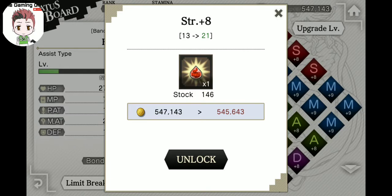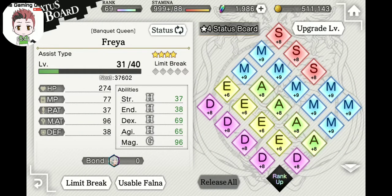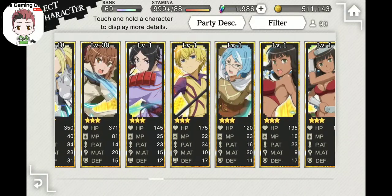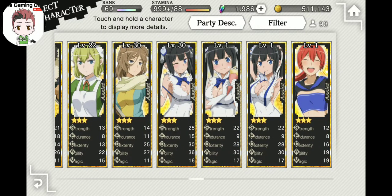Limit break as many characters as you possibly can. Get them as high up as you can, because there are missions that reward iris for limit breaking your characters to the next star. There are only going to be two one-star characters in the game — Bell and Hestia. All other characters you get from gachas or events are going to be two-star or higher. So make sure you're limit breaking those characters as many as you can, especially early on.